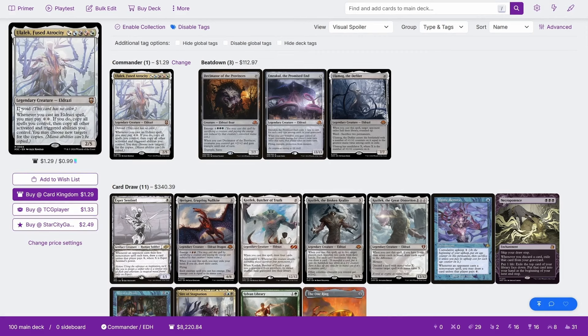It is a 2/5 legendary Eldrazi with Devoid, and whenever you cast an Eldrazi spell you may pay double colorless. If you do, copy all spells you control, then copy all other activated and triggered abilities you control. You may choose new targets for the copies. So basically for kicker 2 — with that 2 being specifically colorless — whenever you cast your stuff you can copy all the spells and abilities, which is obviously great with the big Eldrazi titans because you get their triggered abilities twice.